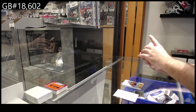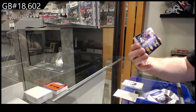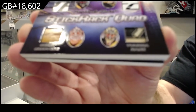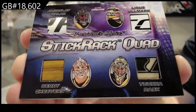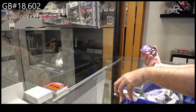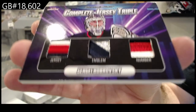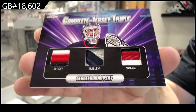We've got a stick rack quad, Number 1 of 3 — Halak, Olmark, Rask, Cheevers. So Robby, you're gonna get 2 cards guaranteed in the Master Collection. 1 of 3 there. And a triple, 5 of 10, Bobrovsky.